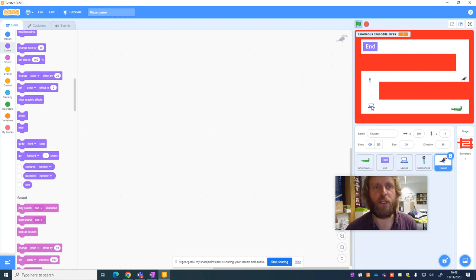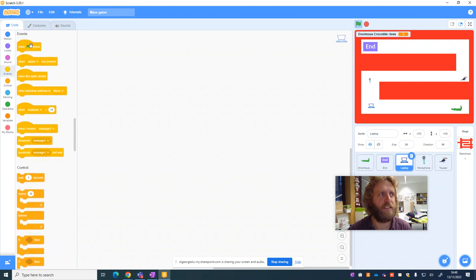If we touch the toucan we want to lose points, but if we touch the laptop or the microphone we want to gain points. The programming for these is very simple. Just like with the enormous crocodile, we want the sprites to appear in the same place each time, so we go to Events — when the green flag is clicked.